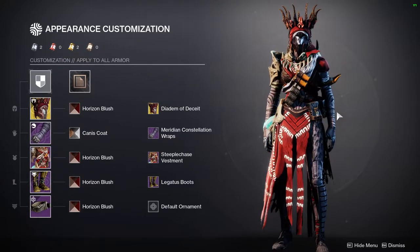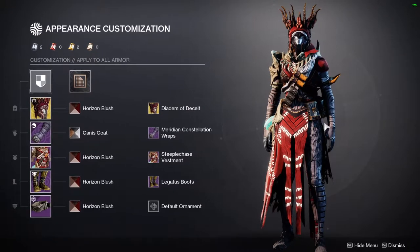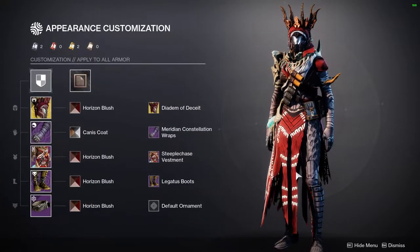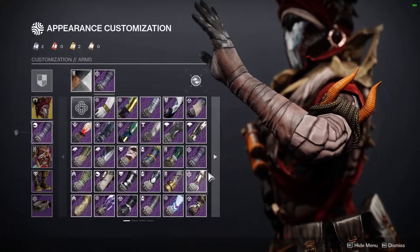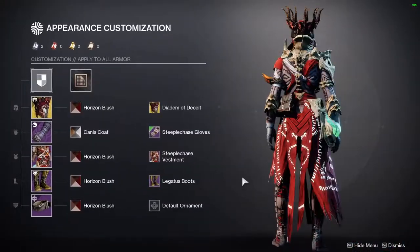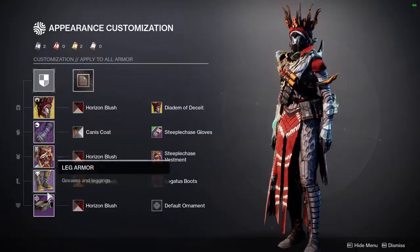The bond looks really dope with it and definitely matches the overall look. If I had to point out pieces that don't quite fit, I'd say the boots and arms. Everything else looks super fire. I cannot wait to get the Thorn ornament — the chest piece will be the first thing I replace, and then probably swap the arms as well.